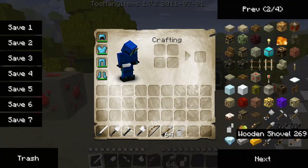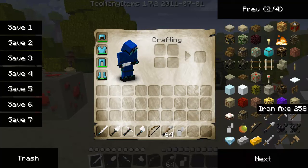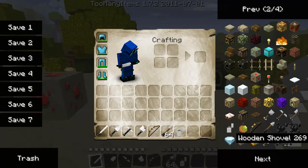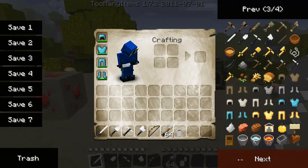The shovel, iron shovel, iron pickaxe, iron axe. The flint and steel looks like a lighter — it looks really cool. The apple, bow and arrow, bows, coal, wooden shovel, diamond, iron, gold ingot, the bowl, sticks, mushroom, golden tools, string, feather, sulfur.